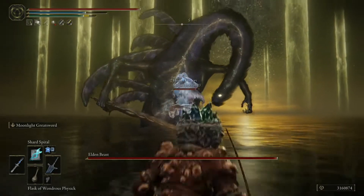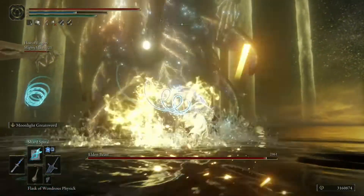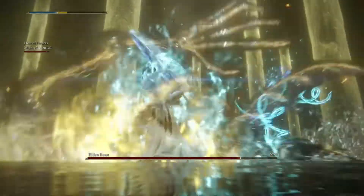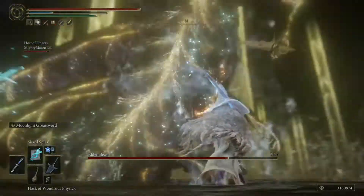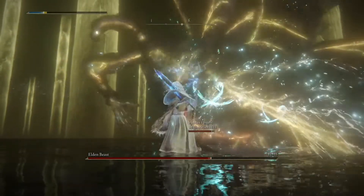Riding on to the Elden Beast — this is where you're going to whip out that Shard Spiral spell. You can charge this spell up, but against these bosses I really just recommend firing them off in quick succession. At the same time, you need to make sure you're watching the boss and dodging any attacks it throws at you. When you see openings, just keep firing that spell away.